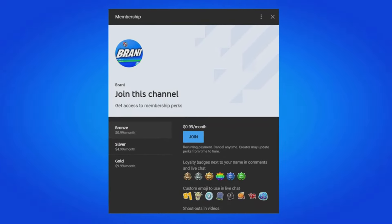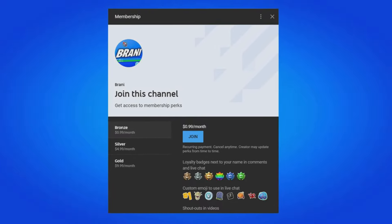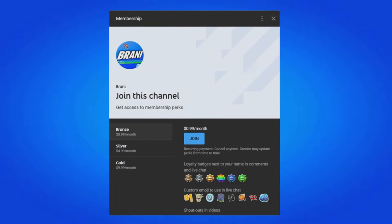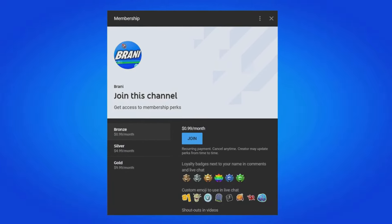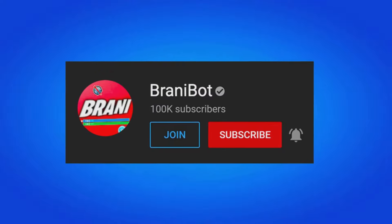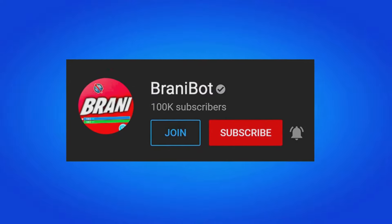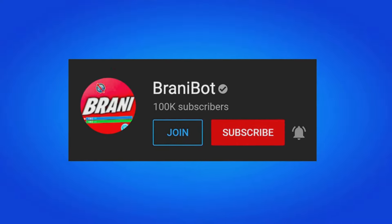If you want to become a member, all you have to do is click the link down below in the description. You can get loyalty badges next to your names, have access to custom emojis to use in comments and live chat, and get exclusive perks to play games with me or be in future videos. I also finally launched a second channel — make sure you subscribe to BrandyBot as I keep you guys up to date with multiple release dates for skins, bundles, and packs.